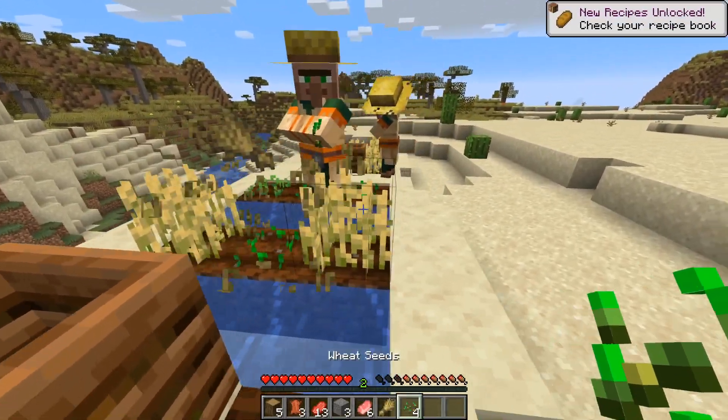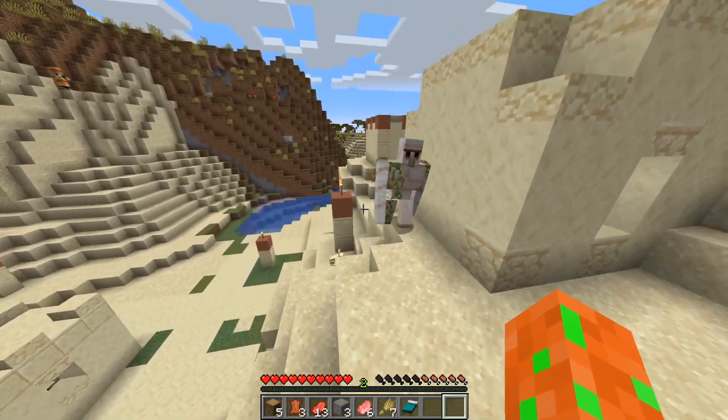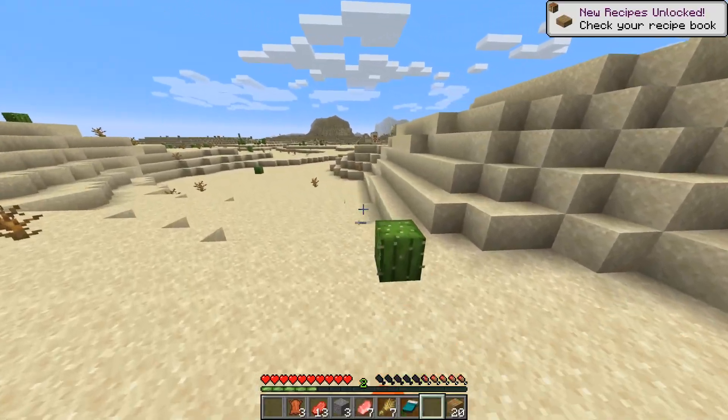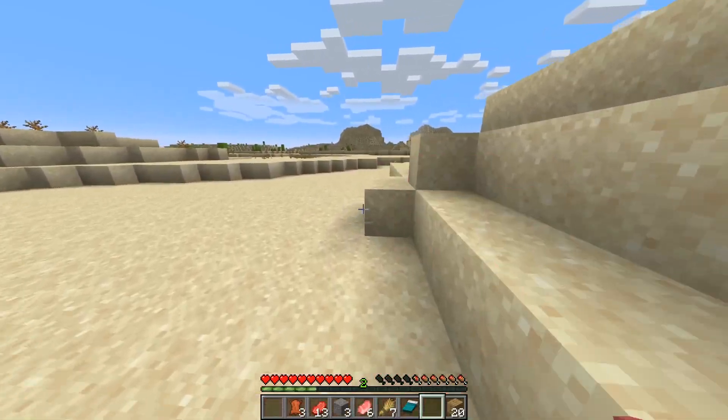So in the desert village, I find some wheat to make some bread to eat, and I don't find a blacksmith or anything. I find a bed, but I can only use one of those. And I don't kill the iron golem because I respect him and he guards the village — AKA I forgot. So I keep wandering throughout the desert and I find a desert temple.